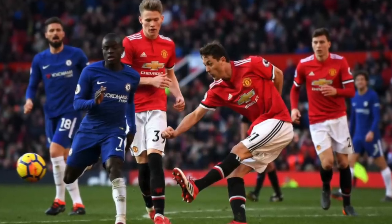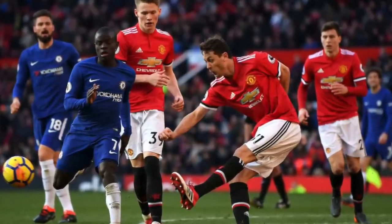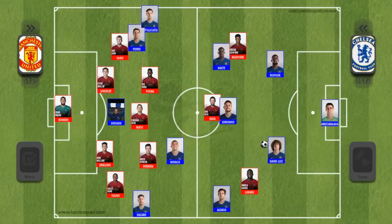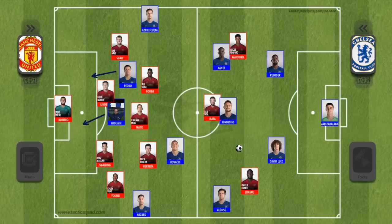In my Chelsea United video from last week, I already explained what Chelsea could have done against this type of defence. Something Chelsea might have tried to do was rotate on the right, with Conte falling back, Azpilicueta moving up, and Pedro moving to the centre. This would have allowed Luiz to play the cross ball to Azpilicueta, who could then receive in more advanced areas, or to play the ball behind the defence for the runs of Pedro and Higuain.